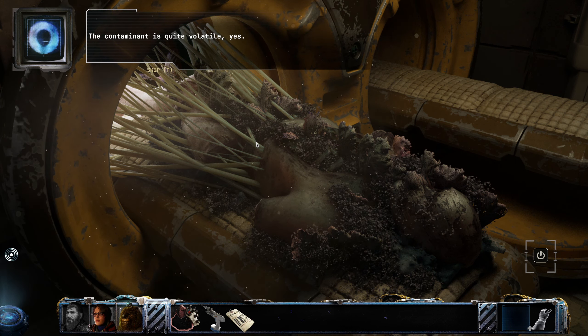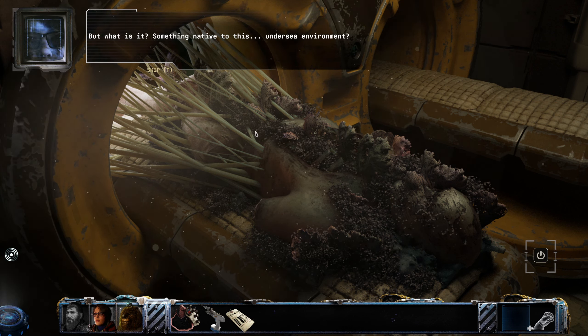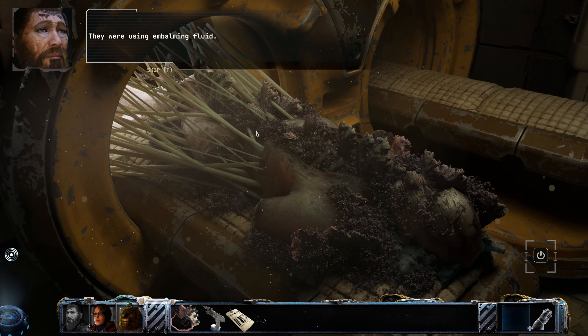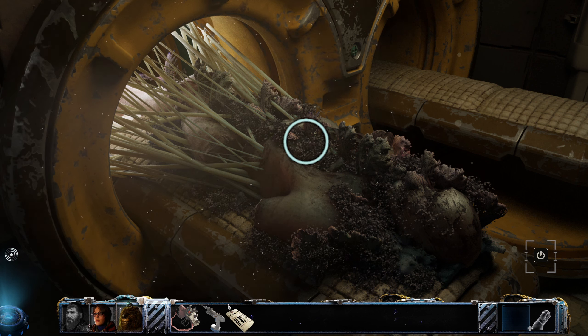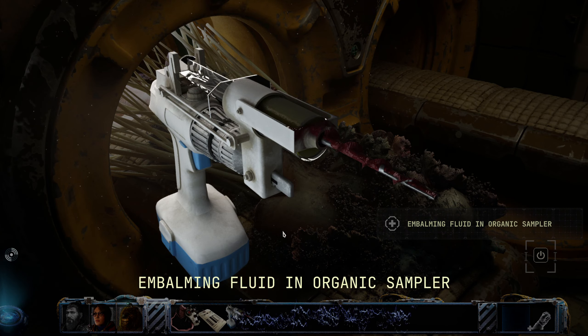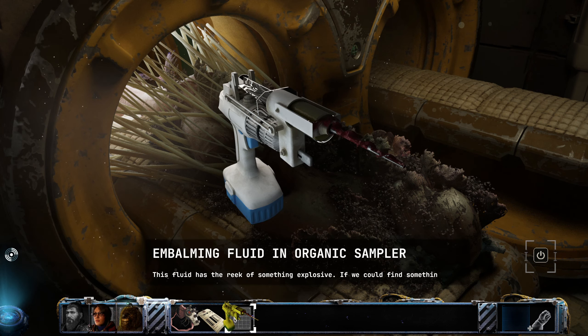The containment is quite volatile, yes. But what is it? Something native to this undersea environment? Precisely - completely indigenous. They were using embalming fluid, maybe trying to stop the spread of it. Careful, that stuff burns hot. We use this. Embalming fluid in the organic sampler - the fluid has the reek of something explosive. If I could find something to spark it as it came out... No way. Okay.